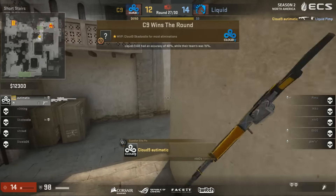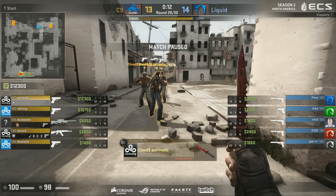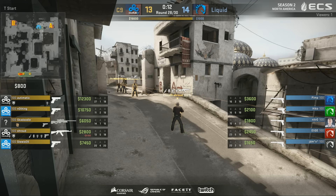Wow — Cloud9 managed to claw a round back. What happened there? That position from Automatic at the end there — 14 HP, he's completely in the open, just crouching there in the open. And he's up against pixel angles, basically headshot angles. And he gets it with a spray. That's nuts. Complete chaos there — Cloud9 working out once again.